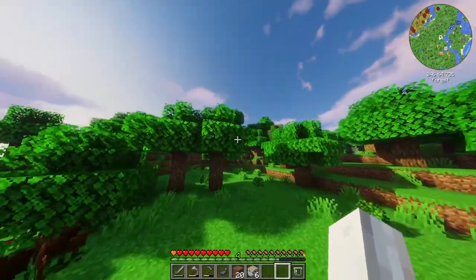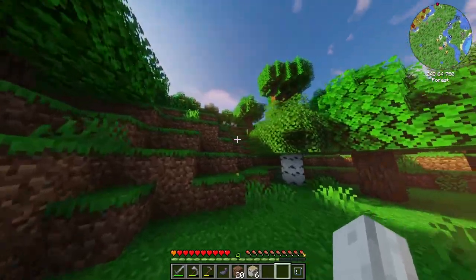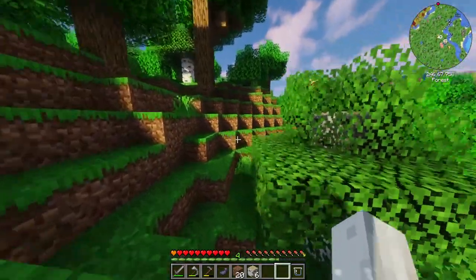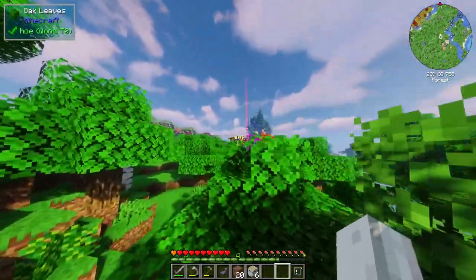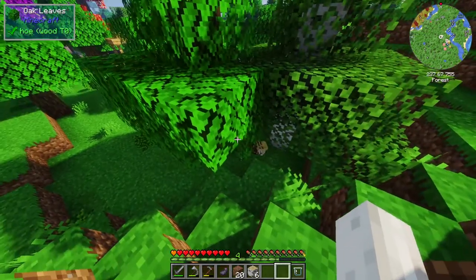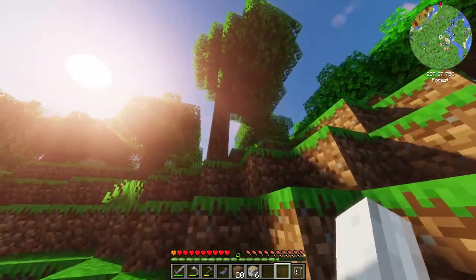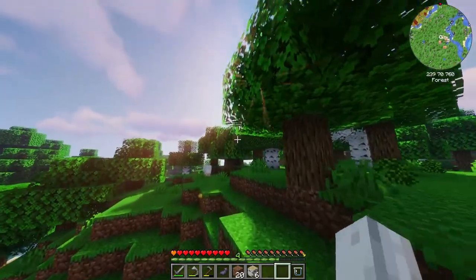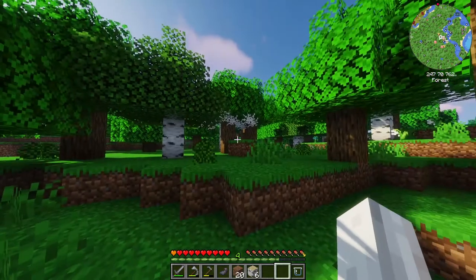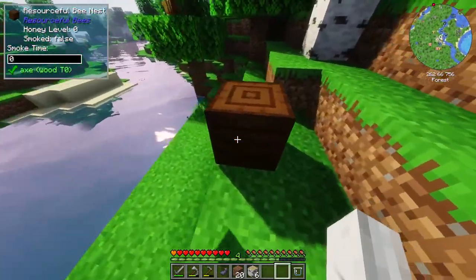Is that the bee up in the sky? We'll just run past this well. Yeah, there's a bee with little particle effects. Is he just a normal bee or is he a resource bee? He's just a Minecraft bee — look at him, he's covered in pollen. Is there a beehive anywhere? There's another bee here, so we must be close. We have to be close to a beehive. A Resourceful Bee Nest — here we go.